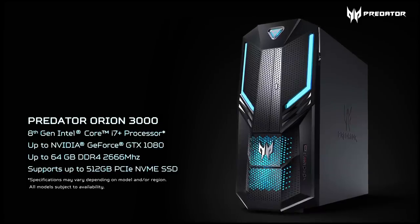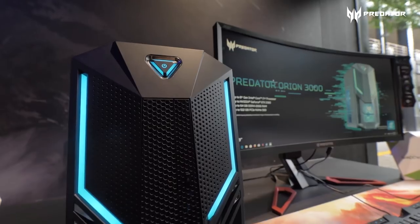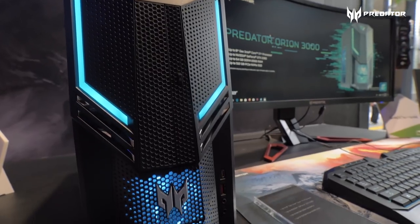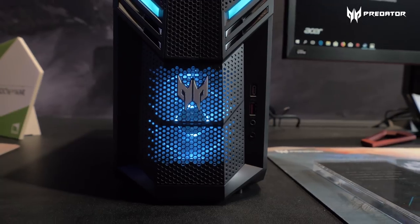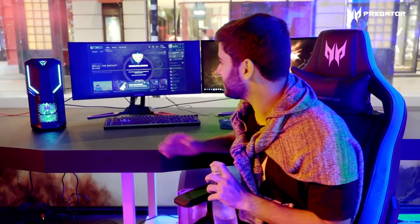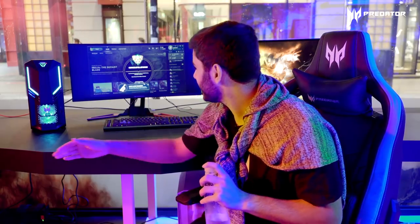I'll show you why you're going to choose mine over the other. The reason is because I have everything you need in a PC while it is super light and easily accessible. You have a 1080 graphics card, an 8th generation i7 Plus processor, everything you can possibly need. You can have 64 gigabytes of memory, 512 gigabytes of SSD. You can just keep your nice little space clean — you don't need a big tower. You get Challenger just like I did. All you need is my Orion 3000.